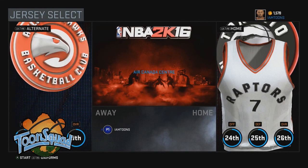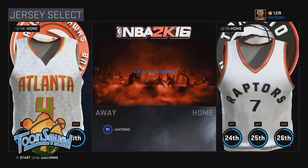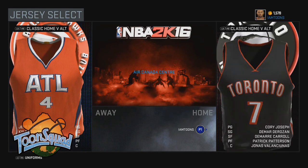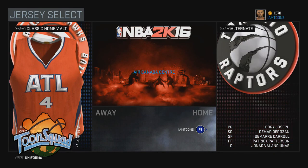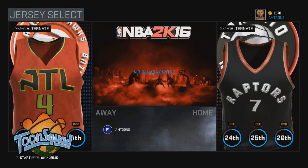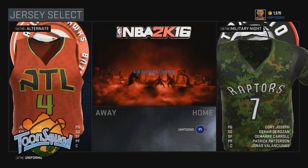This is what the screen looks like before you play your game. You can choose your jersey or any jersey that your team has, and you can even choose what the home team wears. I think that's dope, even though it's not realistic. This should have been in the game years ago because there are so many jerseys I wanted to play with.